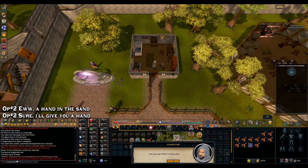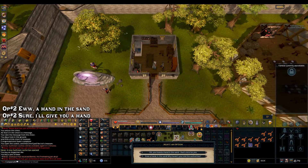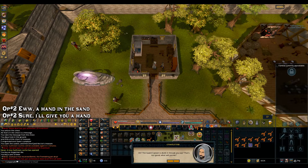Talk to him, run through his chat and go ahead and choose option 2: 'A hand in the sand.' Run through his chat a little bit more and once again choose option 2: 'Sure, I'll give you a hand.'